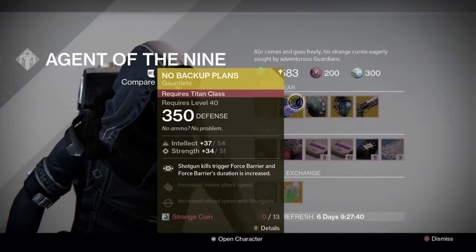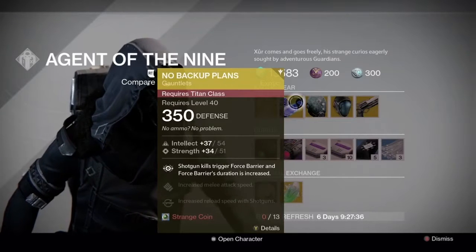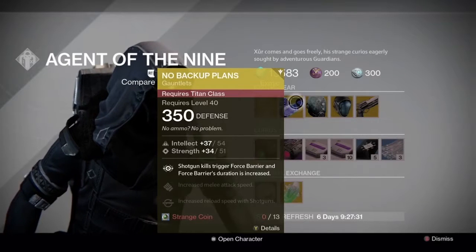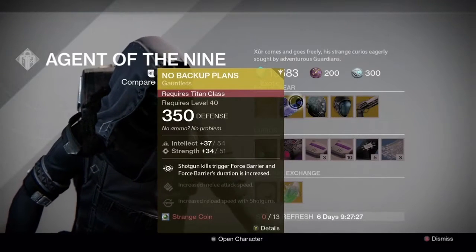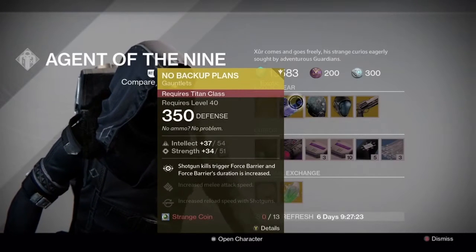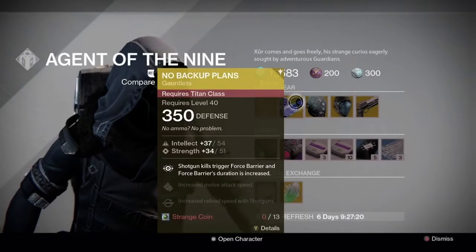Then he's got a Titan Gauntlet called No Backup Plans - 350 defense, intellect 37 out of 54, strength 34 out of 51. Shotgun kills trigger Force Barrier, Force Barrier's duration is increased, increased melee attack speed, and increased reload speed with shotguns, for 13 strange coins.